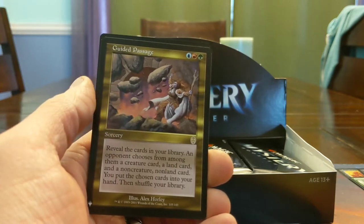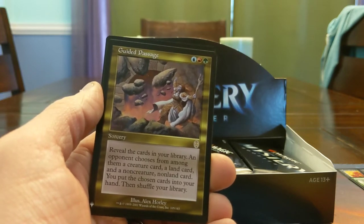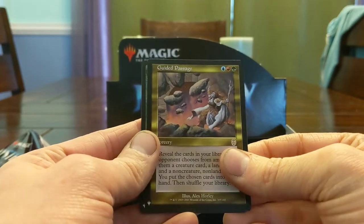You ask somebody who you like, 'Hey, give me this Wrath of God in my deck.' If you have access to black or you play Mystical Tutor type stuff or Gamble, you really shouldn't need this, but it's a super fun kind of political card.